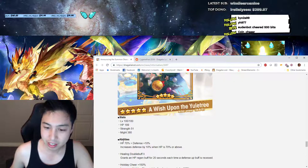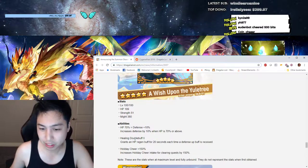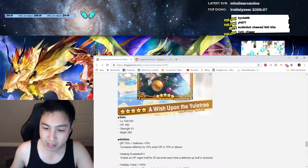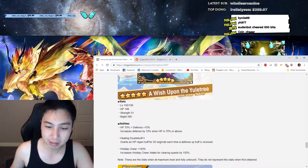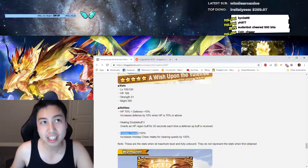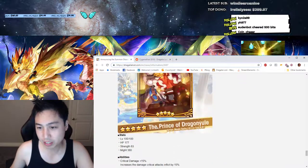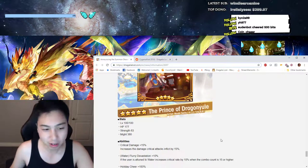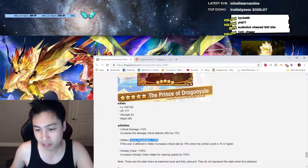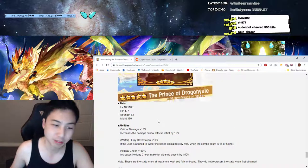Now for the wyrmprints. The first one — Holiday Cheer — gives 70% HP and 10% defense with a healing debuff resistance, so it's mainly for healers. That one goes away after the event. The second wyrmprint, Prince of Dragon Yule, gives 15% critical hit rate for water and 10% flurry devastation, which is pretty good for dagger users. These wyrmprints are pretty solid overall.